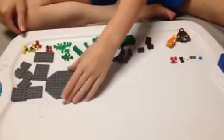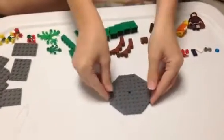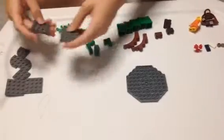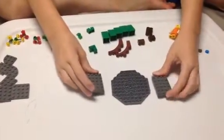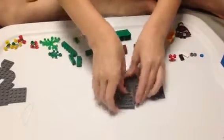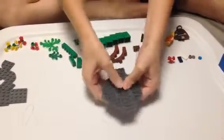So first we'll start with this platform — I don't know what it's called, but we'll use it anyway. Flip it over. Grab your two 4x6 platforms and stick them on like this.